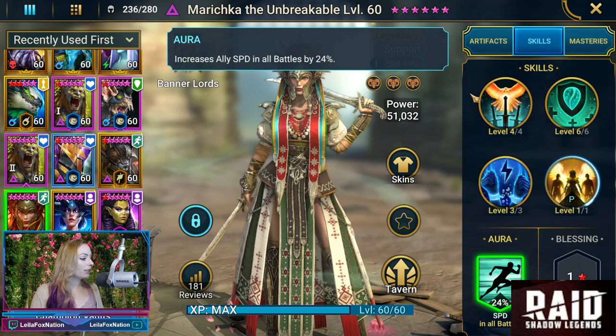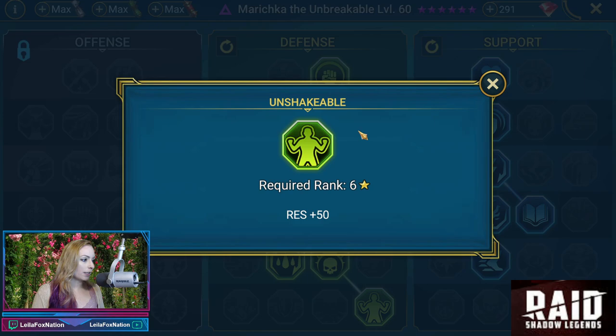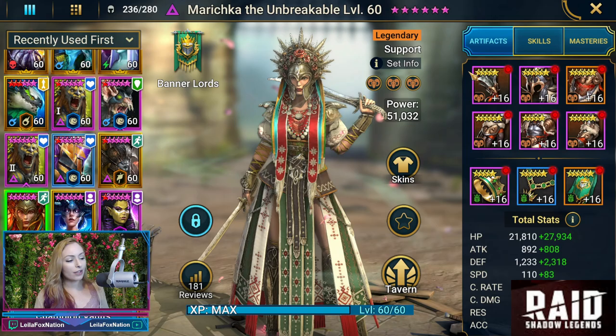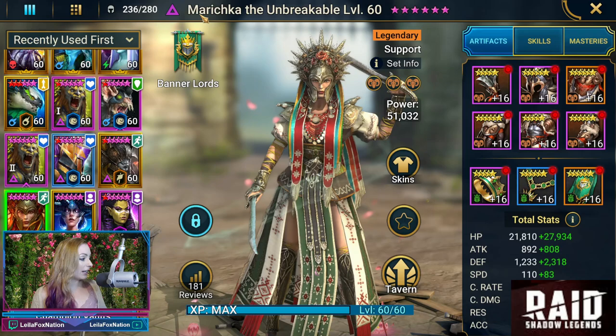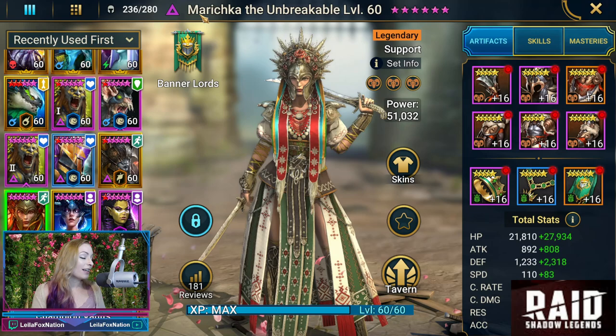We're going to be running her in Hydra and she's going to be in the lead. She's also really good in Iron Twins. For her masteries, we have her down the defense and support paths, with him choosing resistance, and Unshakable as her T6. So guys, I would love to know if anybody has her — drop me some comments on where you're running her and how you have her geared. She's a void Lego, so she's hard to get, like her and Taras. The void Legos are so difficult to get, at least to get good ones.